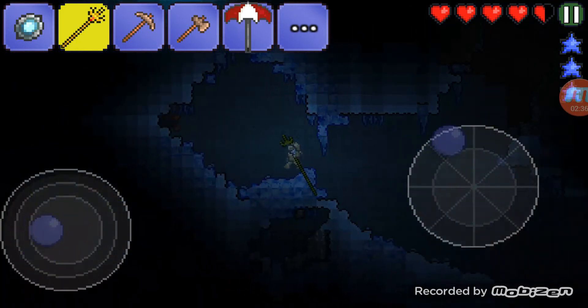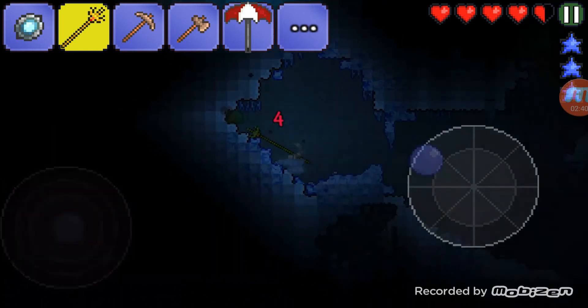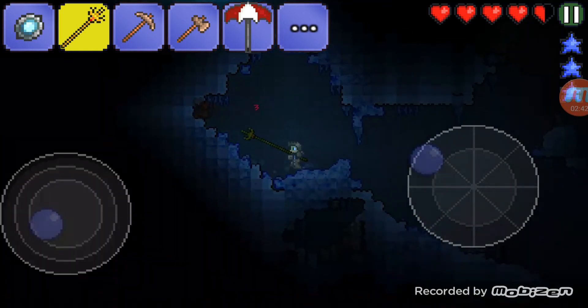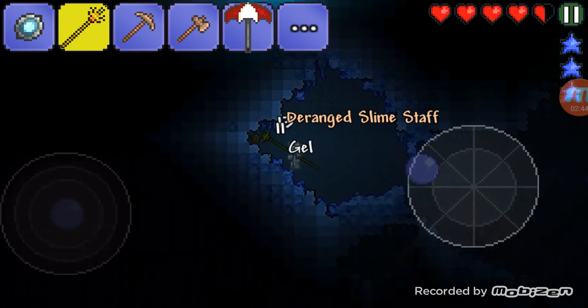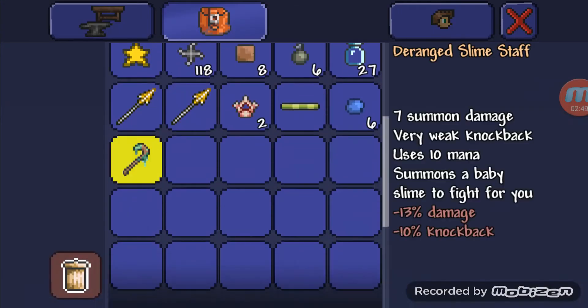I have a pre-hardmode character — it's a magic character with the full meteorite set and the space gun. There we go. The slime staff — what? We already have a slime staff, guys!